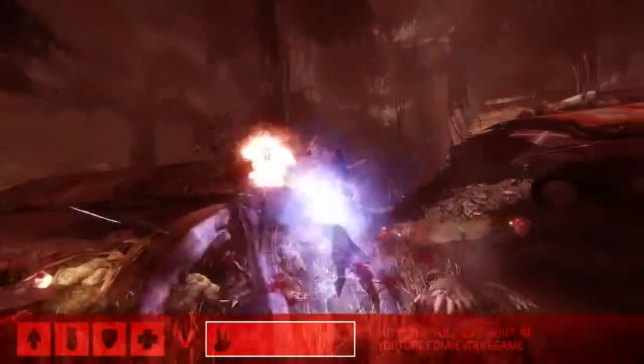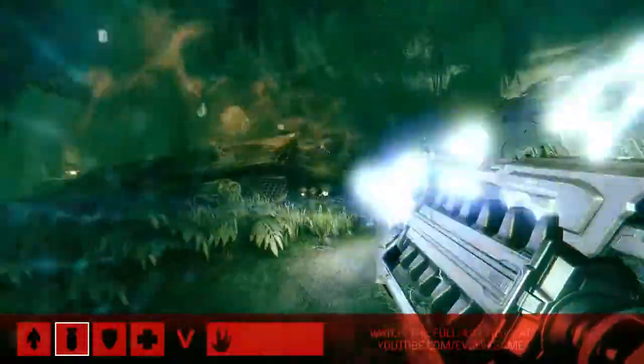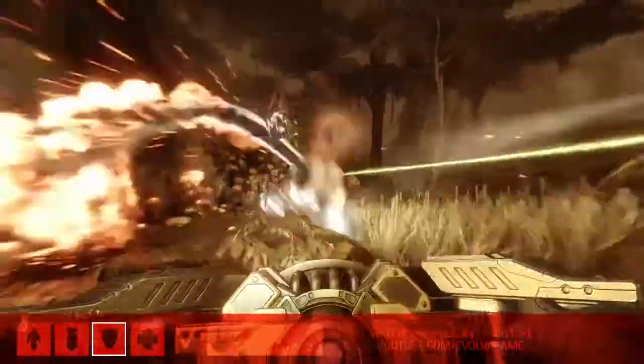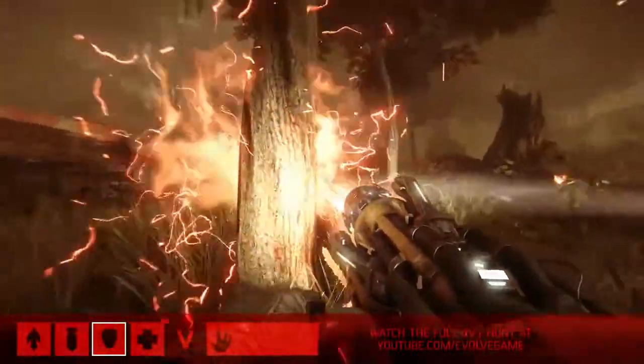Is this a fight Goliath really wants to take, or is he just trying to do some damage and create some space? When he had Griffin down, he had an opportunity — anytime you get one guy down, the fights go in your favor. But they picked him back up, so at this point if I was Goliath, I'd start looking for an opportunity to get out of there. See how well your offense is going, and if it's not going well, try to get out.